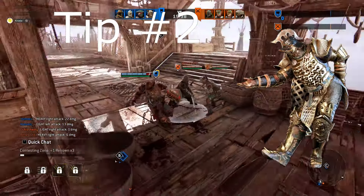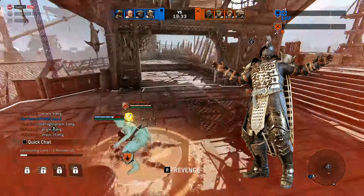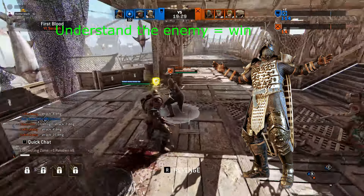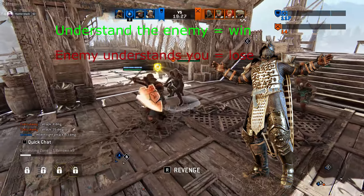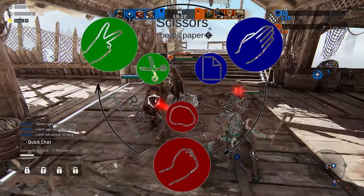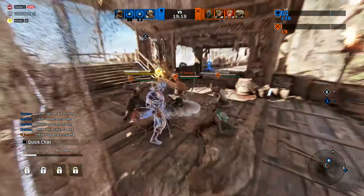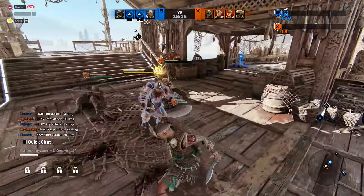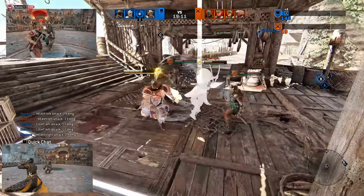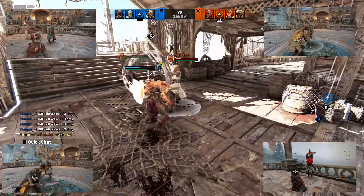Tip number 2: Understanding your matchup. This is a double-edged sword. Knowing the enemy's moveset can help you gain the upper hand, but a player who knows your character will use their knowledge to attack accordingly — the ultimate rock-paper-scissors. Understanding your character can help see its potential and its moveset to further understand your matchup. Examples include Shaman's Blade Stab, Janyu's Unblockable Lights, Raider's Storming Tap, or Warmonger's Impale.